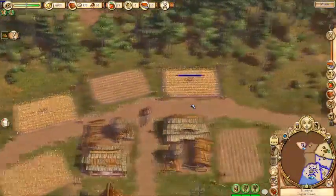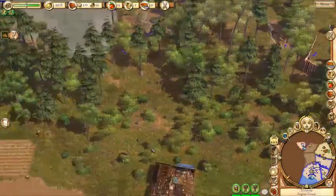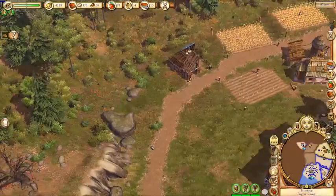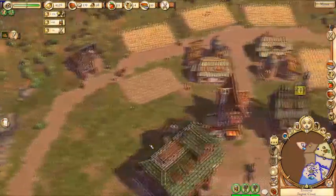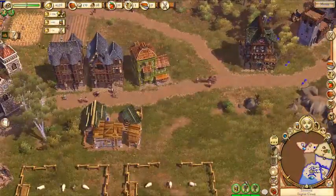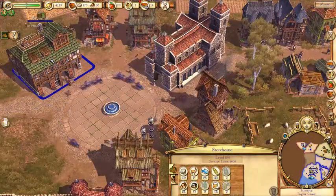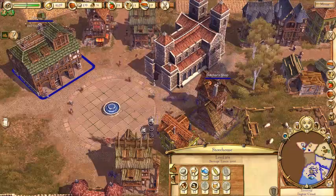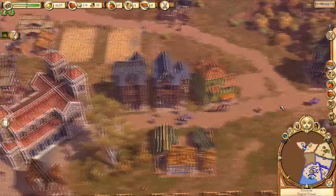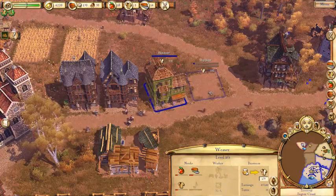I upgraded this woodcutter here — he's digging deeper into these woods but he's not cutting down more than is growing. Do we need more wood? No, we're fine, we have 68 wood. Definitely could use more clothes though — our wool is going up, so let's go ahead and build another weaver. Weaver side by side here — this is Joe Weaver, and this new place is going to be his son, Bob Weaver.